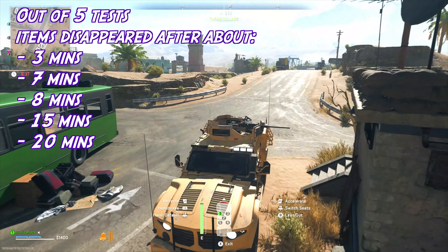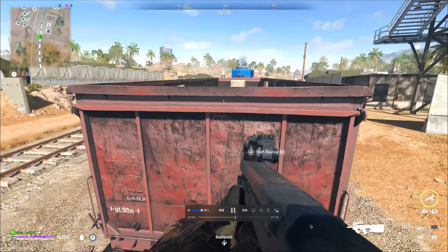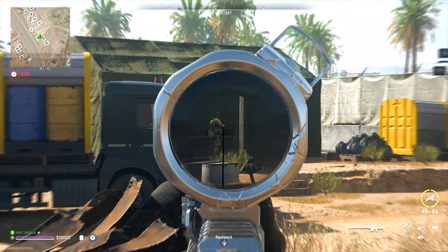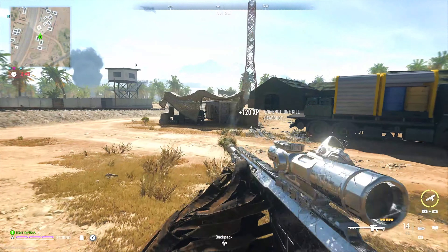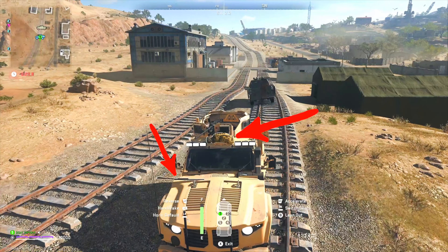So you might think that maybe getting out of the vehicle or distance would affect it. But here I left and went on the train, looted a bit, and the AI was well over 600 meters away — and came back and the loot was still there. So for these reasons, it truly does seem to just be random and in the hands of the DMZ gods.